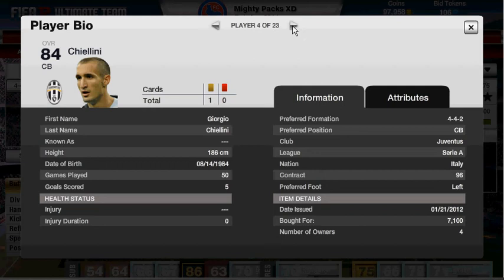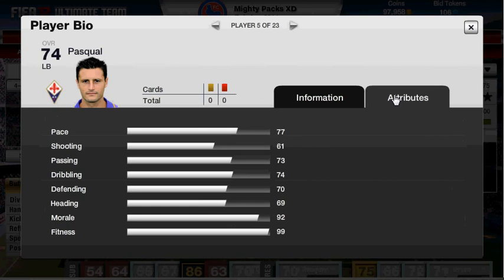The left back is Pasquali. 2,100 coins — that's a bargain for him in my mind, because his shot is one of the best I've seen off a left back that I've played with. His stats: 77 pace, 61 shooting, 73 passing, 74 dribbling, 70 defending, and 86 heading. Really solid left back.